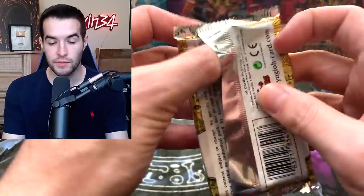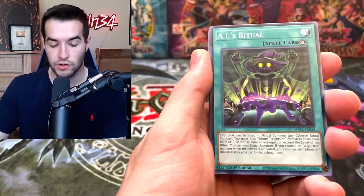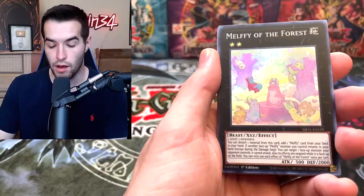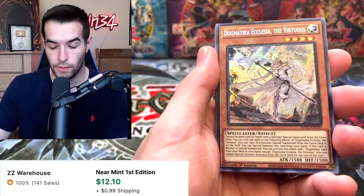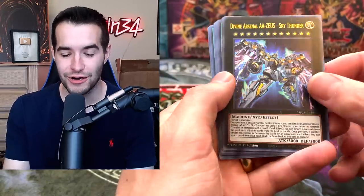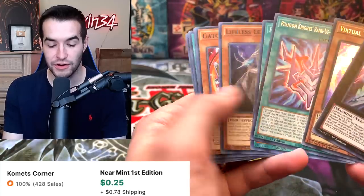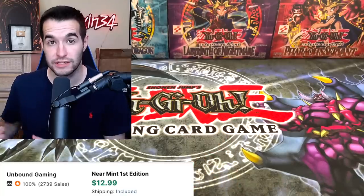Final pack of this 10, then we get back into the Majestic Star Dragon 10 — the final one, which hopefully will have a crazy pull. Melfi Playhouse, Goki Iron Claw, Device, Hide and Seek, Tie Strike, Melfi of the Forest, Formal Pal Turn Trooper. Dogmatica Ecclesia is like over $12 — that's a very good one. And Divine Arsenal Zeus with the Virtual World — GG. Very good. GG on that opening. Divine Arsenal Zeus went up after the release, which is nice.